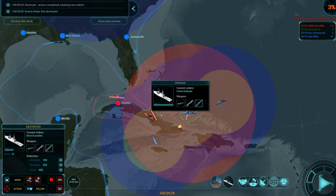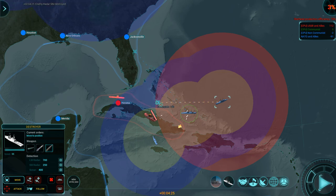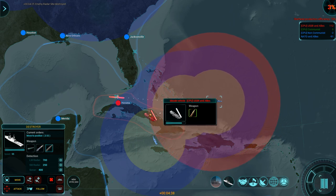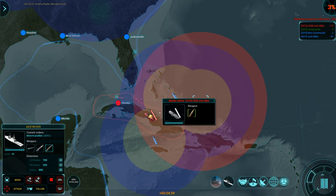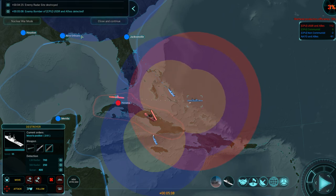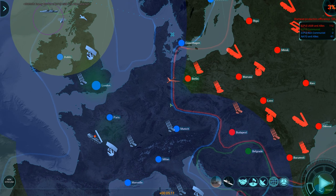It does look like this destroyer needs some help. Cancel that order and move there — get that missile vehicle out of our backyard. I'm not having that. But this thing is getting repaired just as quickly as my DDs are trying to kill it. Let me bomber. Unfortunately, except for the SAM site, there's not much I can do about that.